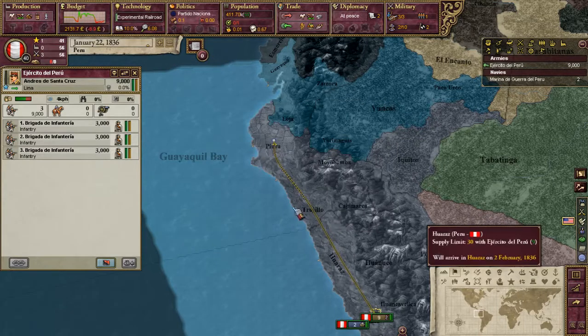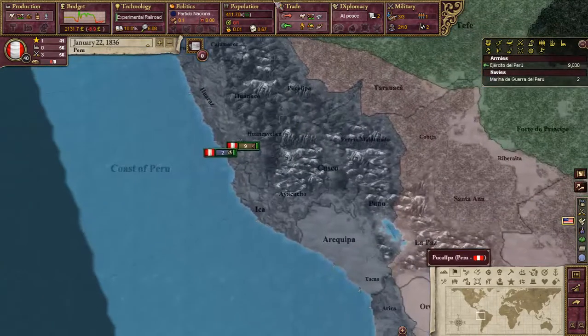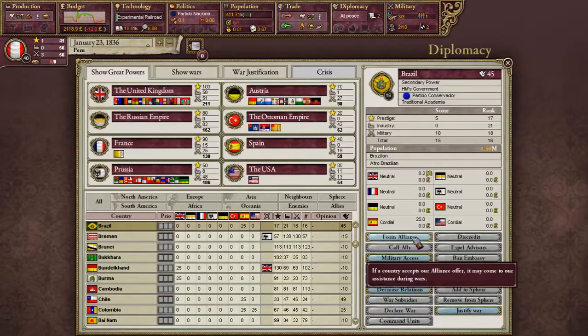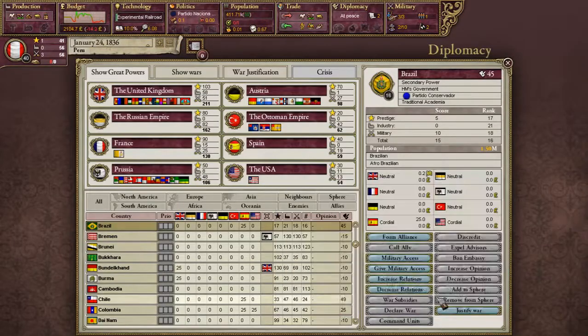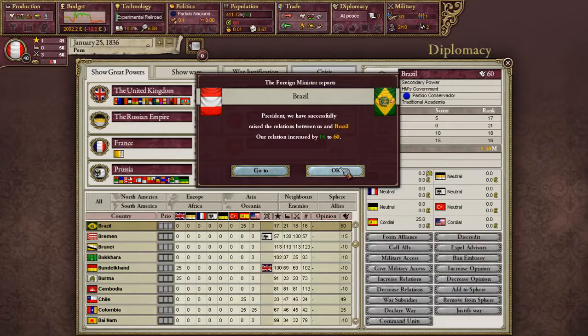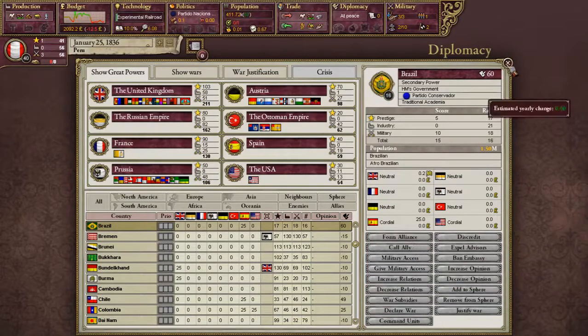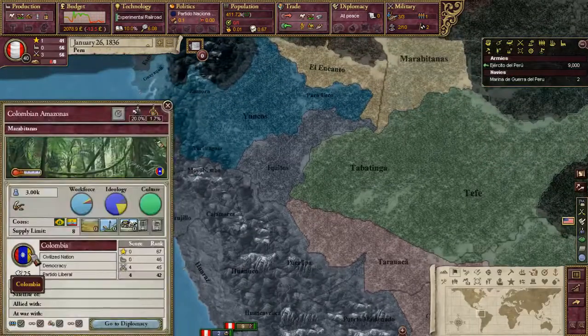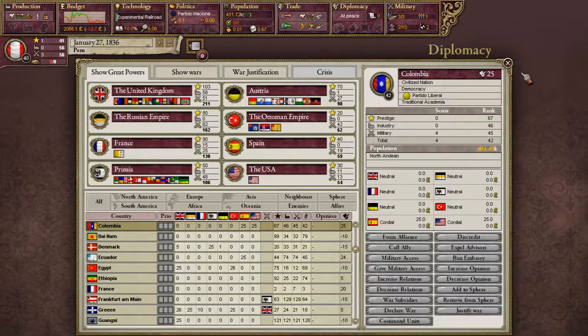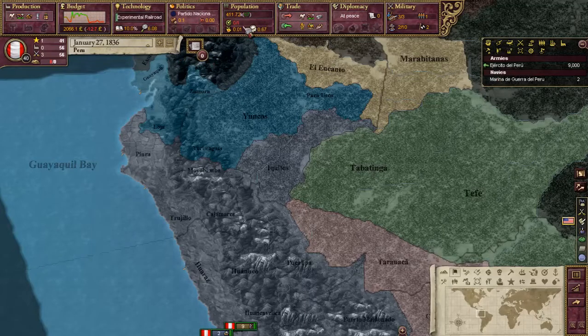Alliance offer from Argentina — sure, why not? Let's see if we can ally with Brazil as well. Let's increase relations with Brazil... Oh, we don't have enough diplomacy to do that.